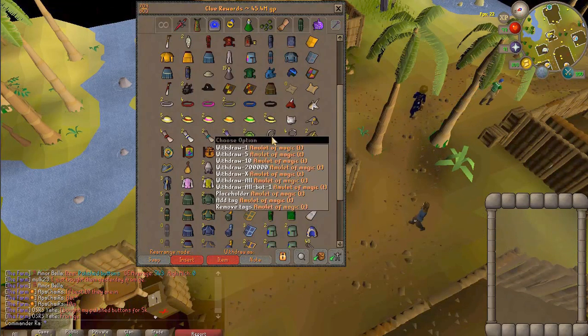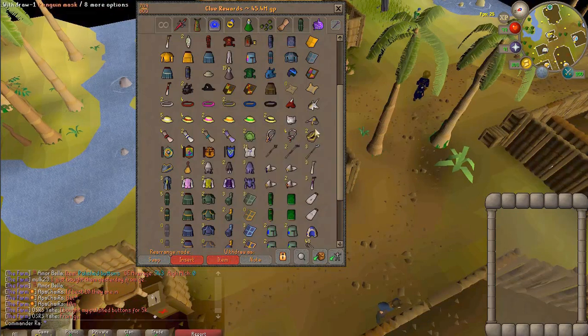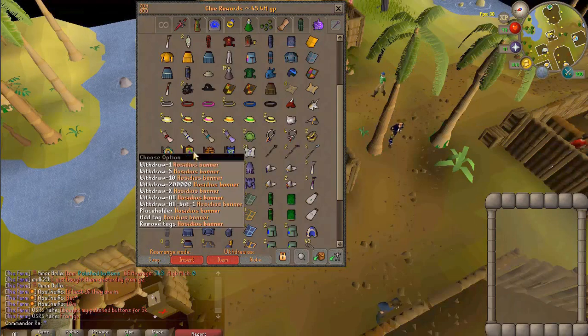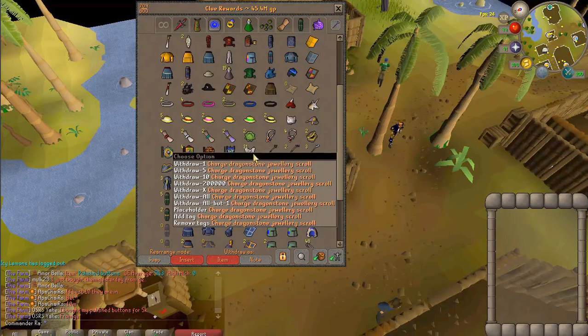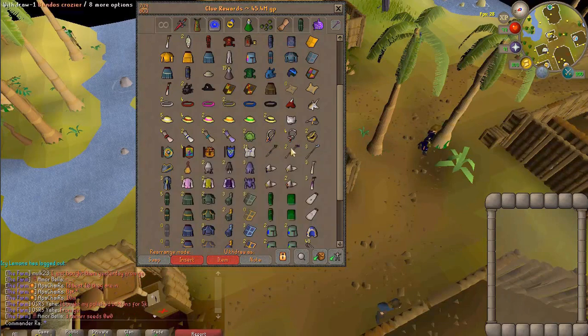I ended up doing an easy clue which gave me an emulated magic tea. It also gave me a master clue, but I couldn't do it so I dropped it. I got four emulated strengths — I'm only missing the Seiji and Banner, but I got four Osidius. I want to know the drop rate on the Charged Dragonstone, because I got three of them from my medium clues.